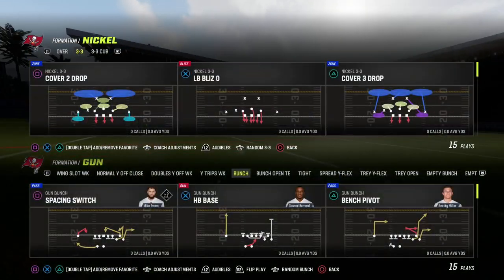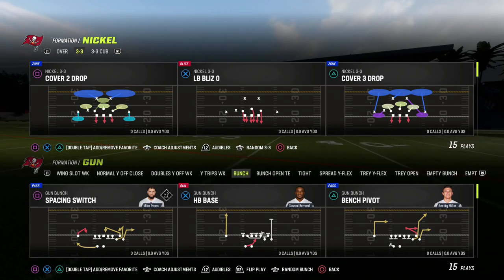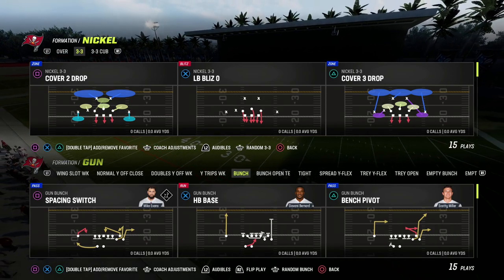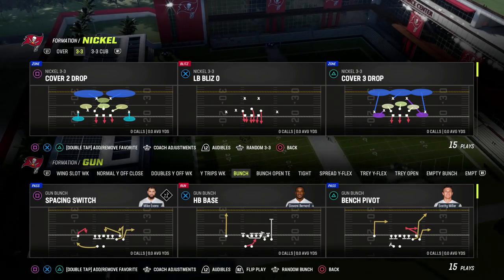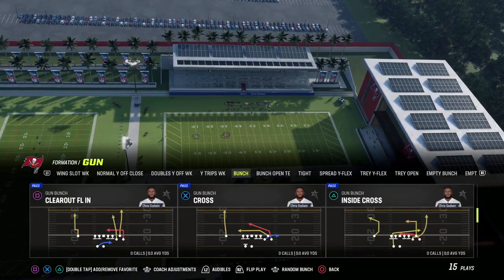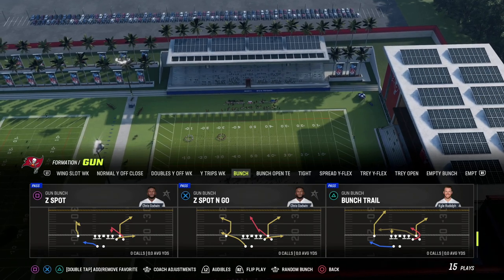In this video, I'm going to show you how to absolutely obliterate Cover 2 out of the Gun Bunch formation in Madden 23. Cover 2 is a really good defense, but we're going to show you how to beat man as well with this route. This is a really good concept for beating Cover 2 over the top for an absolute laser, using the play Bunch Trail in the Washington Commanders offensive playbook.